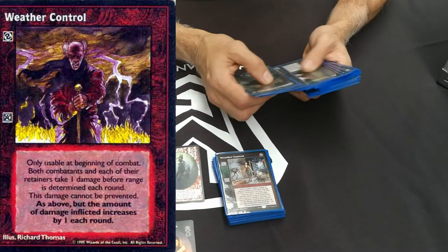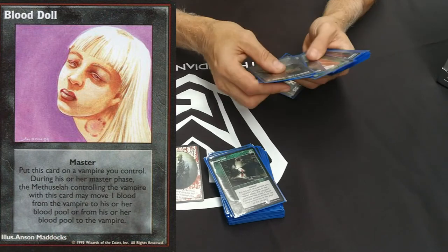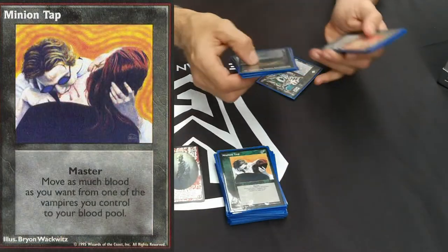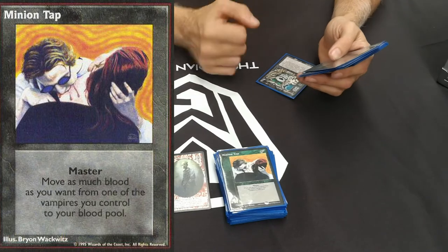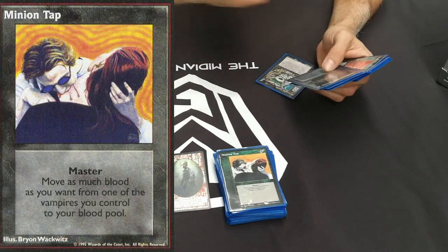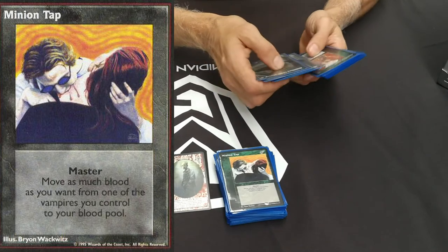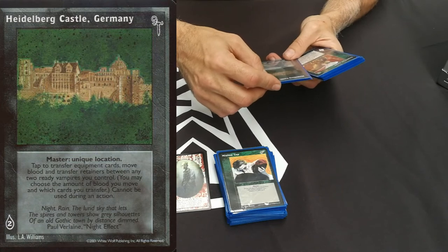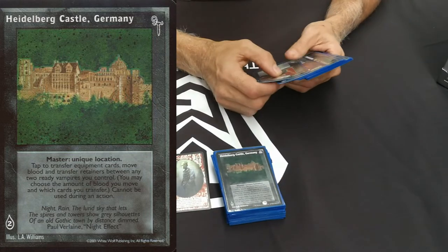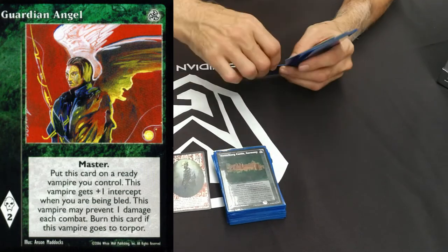Moving on to the master cards. Blood Dolls helped me take blood off vampires and move blood around - they're minion taps. So I'd bring out something big like Sellots, take as much blood off him as possible, fill him back up with one of the other actions, and keep doing it. That blood I took off him I'd use to bring other vampires out, because it's about using your resources. Holder of Bird Castle - tap to transfer equipment, move blood, and transfer retainers between any two vampires you control.